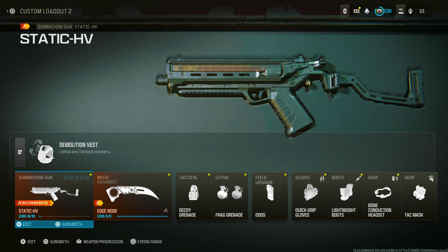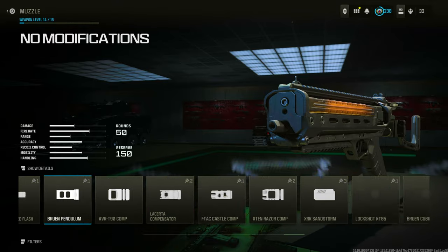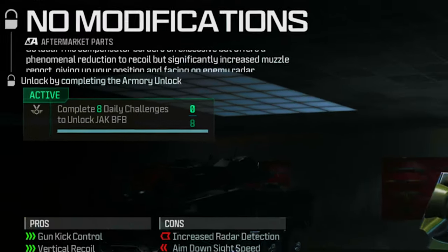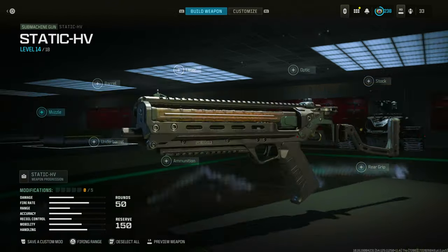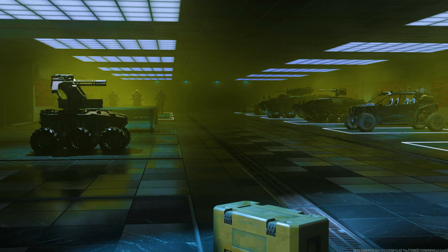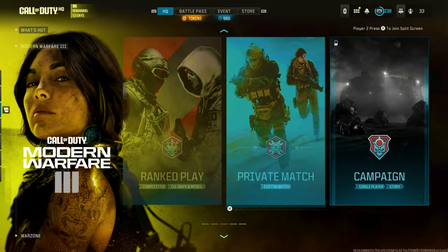This works for the Static HV. If you go to the gunsmith and go to the muzzle section, you'll see that to get the actual attachment to do this glitch, it's going to be locked for you unless you've done 8 daily challenges. If you've got time, go ahead and do the 8 daily challenges, or you can do it in private match just to see if it's still working. It hasn't been patched at the moment, but when you're watching this video, it might have been.